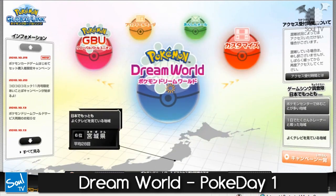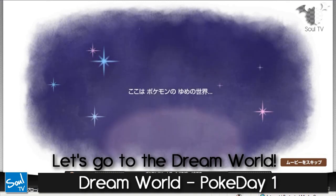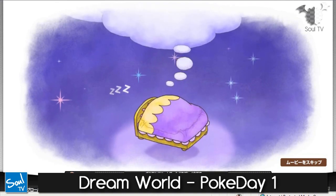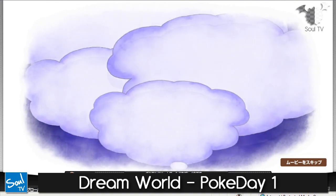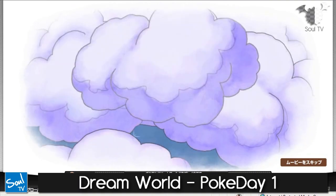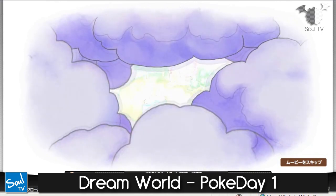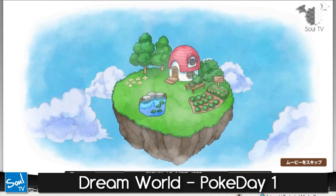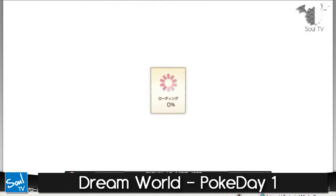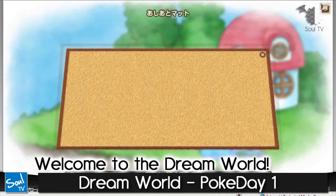Let's go to the Dream World and begin. Here we are — this is our own personal island that we'll be using for the Dream World. I brought Victini to the Dream World. Let's look around the island and go inside the house.